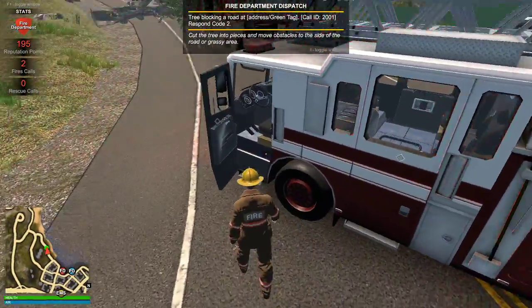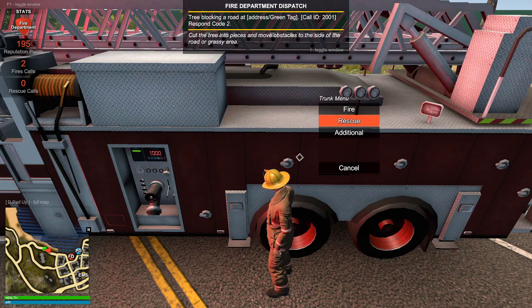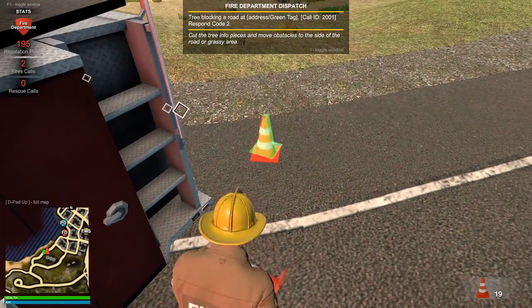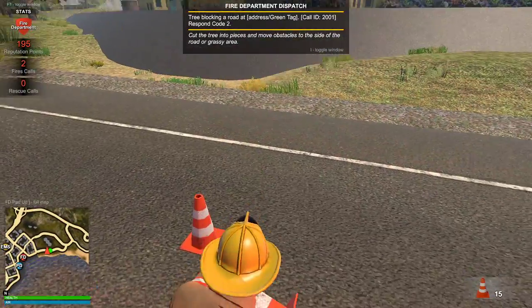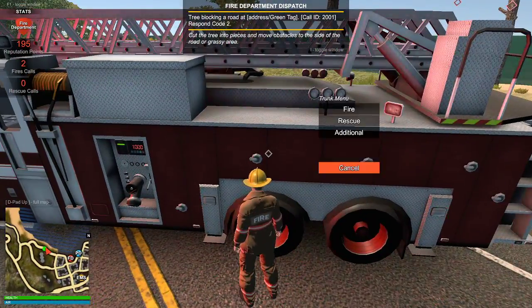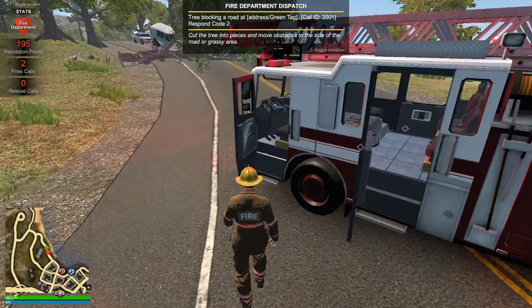I'm going to pull up to it, maybe that will help. Before we do that, we're going to have to set some traffic cones, because these guys are just going to... You know what, I'm just going to bump into your truck because I can. This should set all traffic cones. Sorry, guys. I mean, you could take a detour — honestly, it's not that hard. But these guys aren't that smart, so we're just going to set down some cones. I don't think this firetruck has a winch, to be honest.